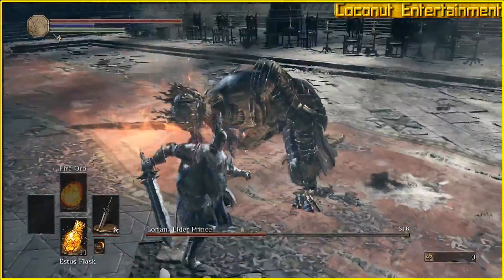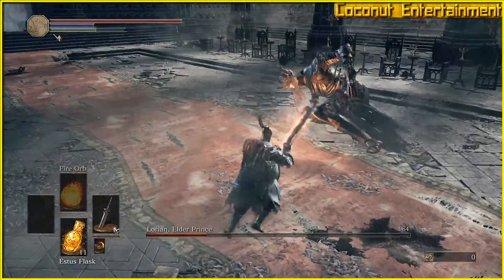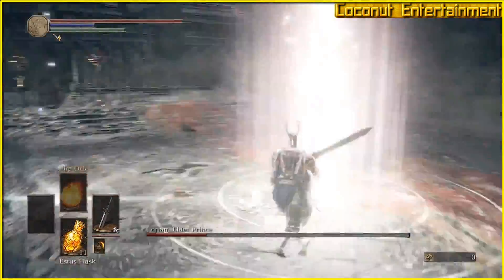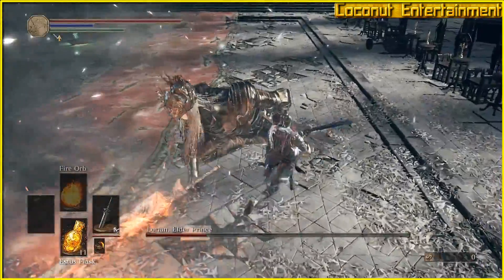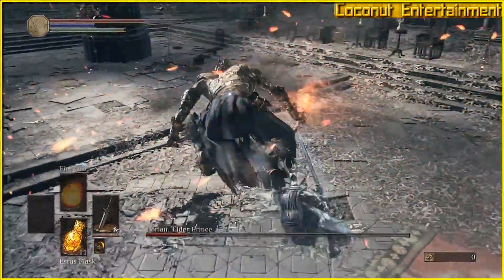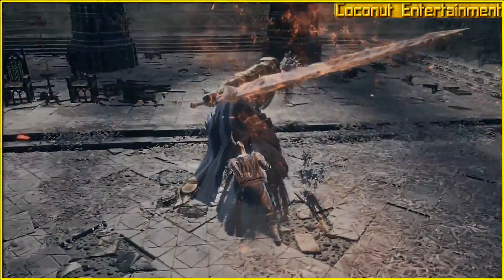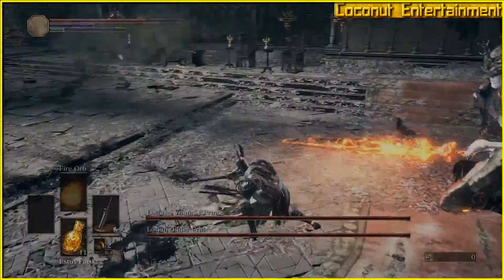You'll want to stay close to him throughout this fight. When he's done with his attack string, Lorian will teleport to another location in the room. He'll usually teleport behind you, so get ready to roll. He'll appear with a thrusting attack the second he comes back into the fight, and this can deal quite a bit of damage. Make sure to roll out of the way and lock onto him again.